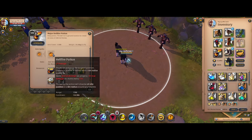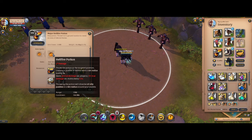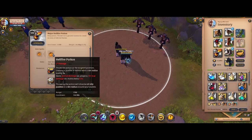Next on the list, we have the hellfire potions. Hellfire potions are essentially just a demon cave except attached to a potion that you can throw, and they do true damage. It deals some true damage to players, or almost double that true damage to mobs, every 0.5 seconds. Throwing a potion will dissolve all ally puddles within an 8-meter radius around your puddle, so you can't throw a bunch of hellfire potions all at once and have them stack.